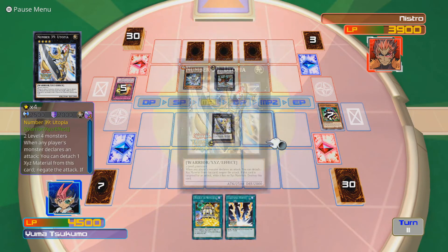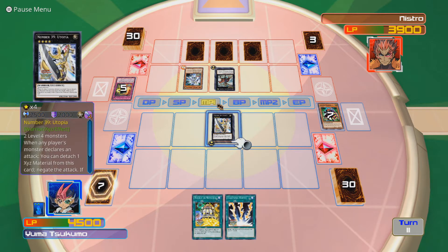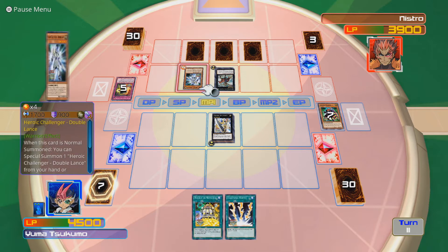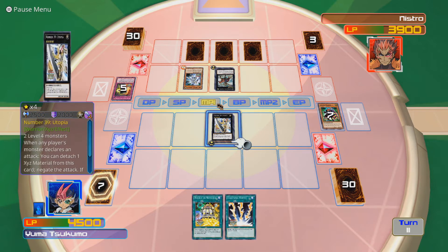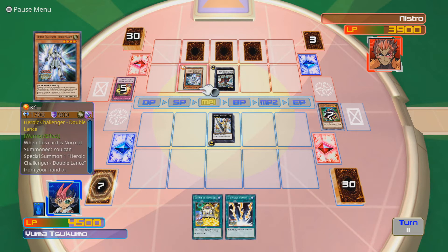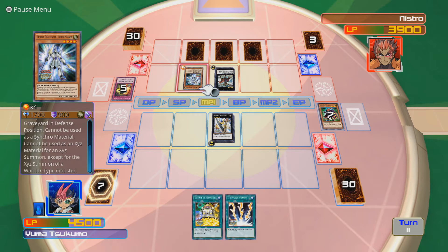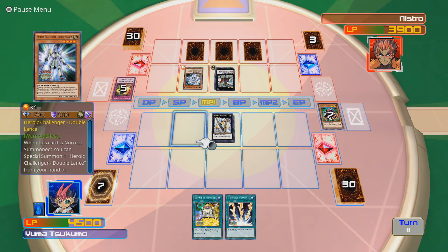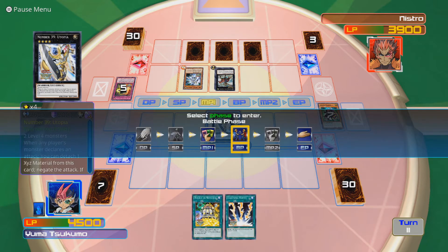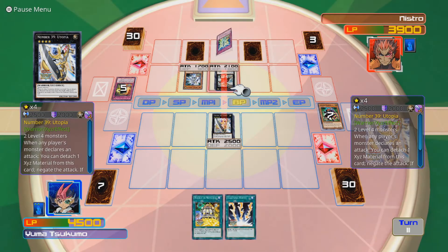If I had another card in my hand I could win this turn. If I was to double its attack, I'd only do 3300 points of damage - that's not enough. I'd rather get rid of Gandivar. You're supposed to summon one Heroic Challenger Double Lance from your hand or graveyard in defense position - cannot be used as XYZ material except for the XYZ summon of Warrior-type. Well, that just sucks. I'm just gonna go for the attack and try to get over that.